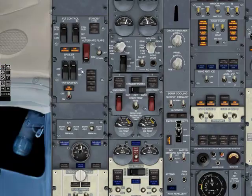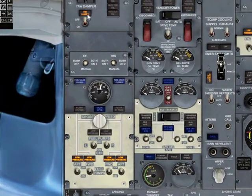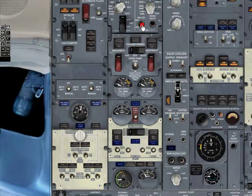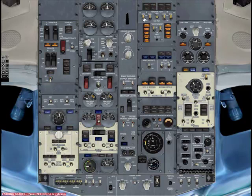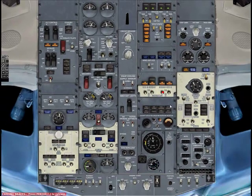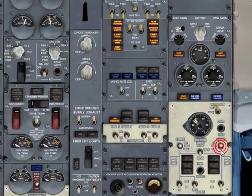We're going to do the setup for all the overhead panels from left to right, top to bottom. Yaw damper on. Fuel pumps on. Carry power on. Passenger signs on. Windshield heat on. Hydraulic pumps on. Navigation lights on, set to auto.